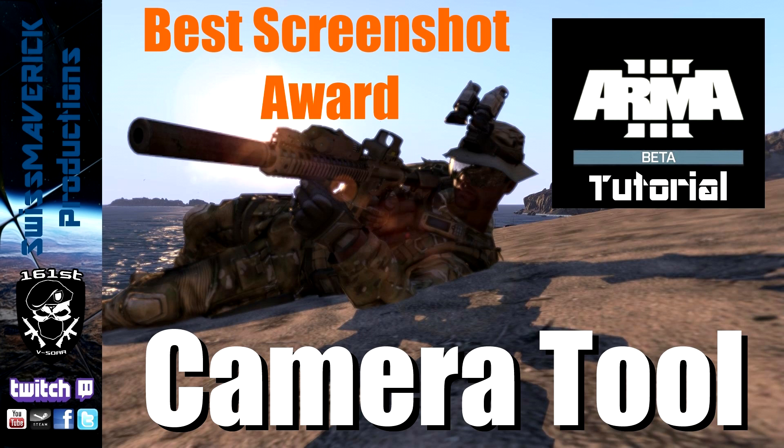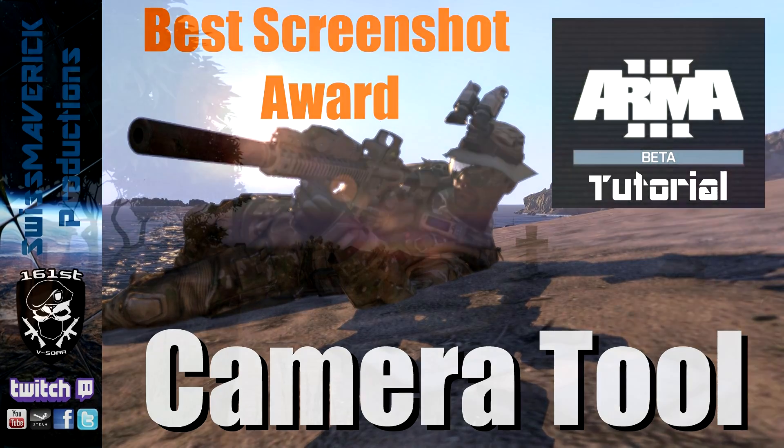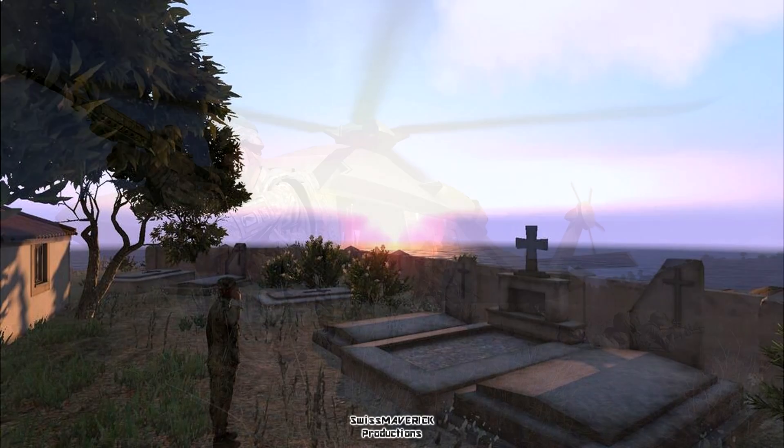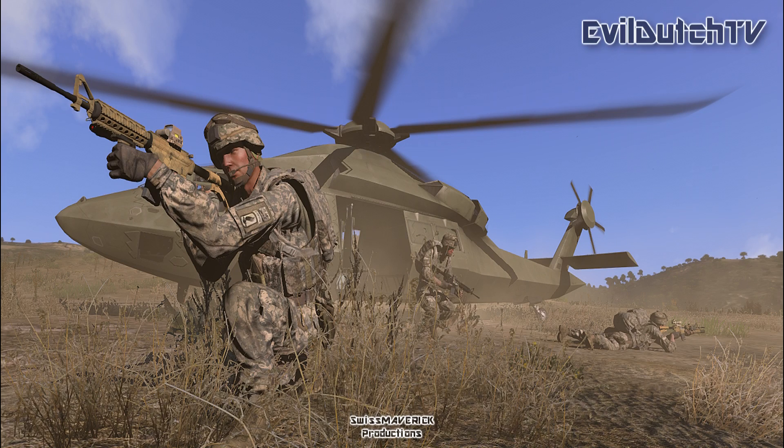I'm gonna leave it to you viewers to have a look at the pictures and use the comment section below to let the creator know that you like a screenshot. The first one was sent to me by Busterblade. You see a soldier saluting a grave at sunset on Stratus. Busterblade made good use of the beautiful lighting effects in Arma to give the screenshot a nice ambient feel.